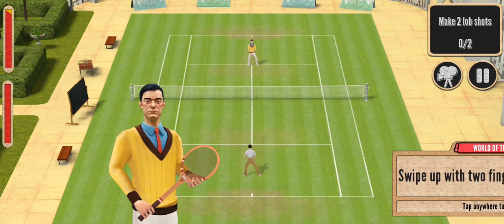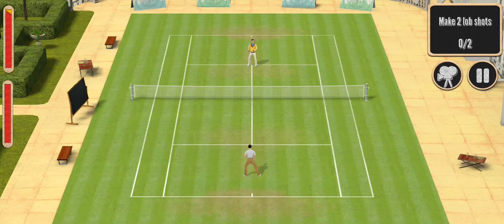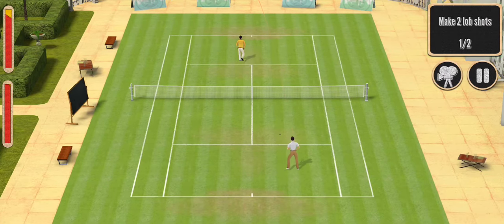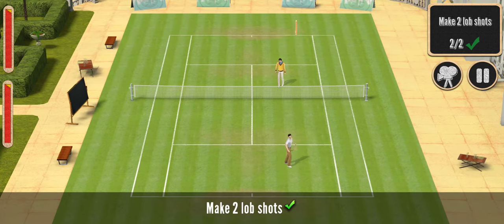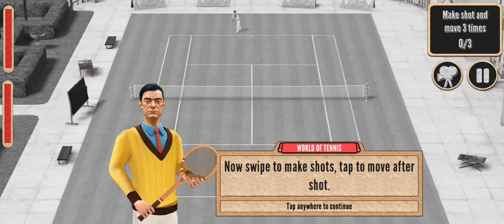So we need to wait for the ball to arrive, then the player hits it. Swipe up with two fingers for a lob shot. Oh my gosh, this is fun! This is a funny way to make a lob.